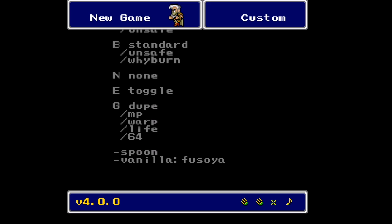At least you have the option. The dupe glitch is kind of nice, and we may be running into multiple copies of stuff you'd only ever see one of anyway. The minus-spoon flag means the spoon key item, which would normally be a dart for Edge that does basically 10,000 damage and hits the damage cap, is instead an equippable weapon for Edward — which is really good.